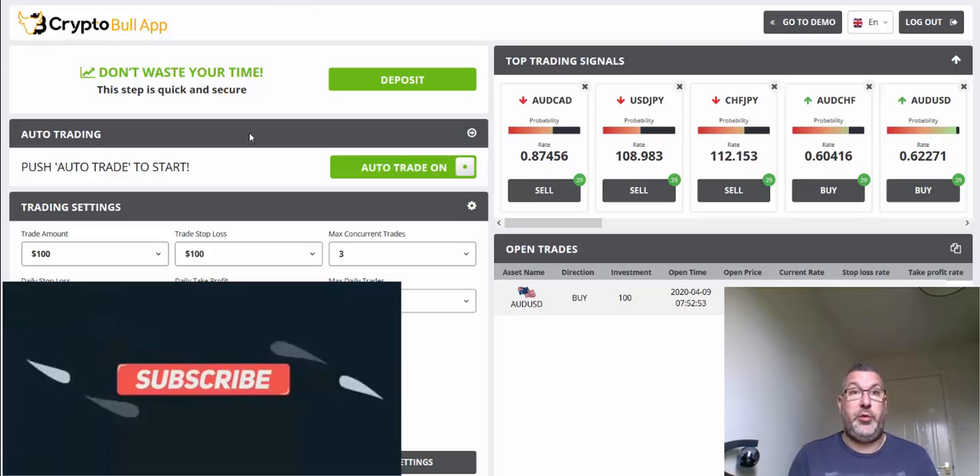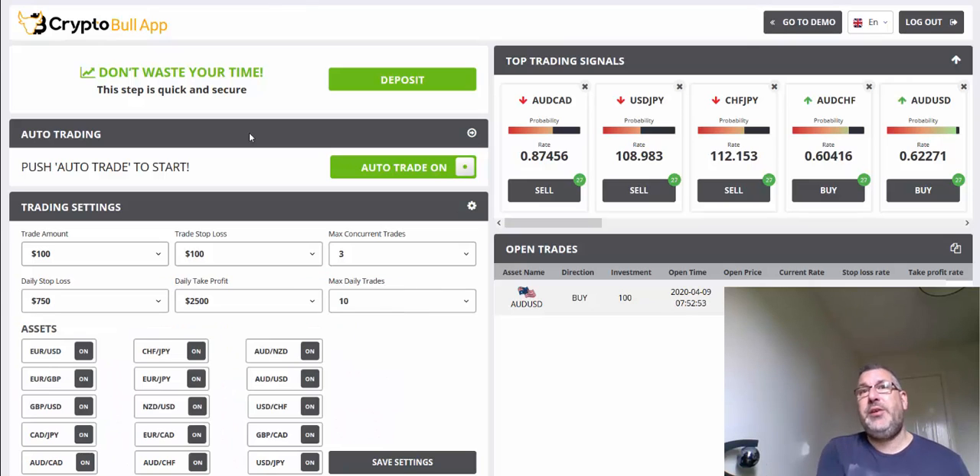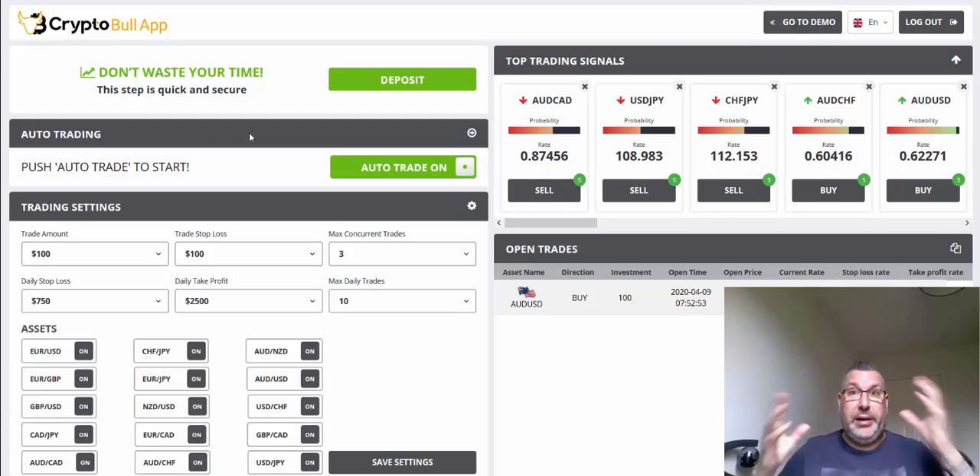Dependent on where you are, the deposit is normally a minimum of $250. Depending on your region, it might be up to $450 or $500 — it just depends on what country you're in and what their minimum deposit requirement is.